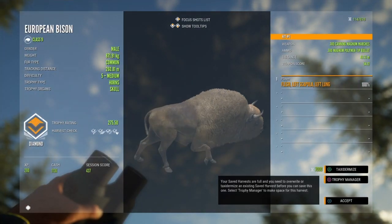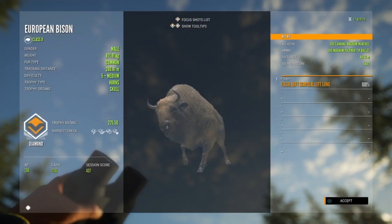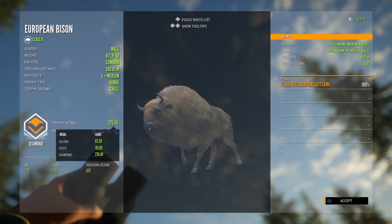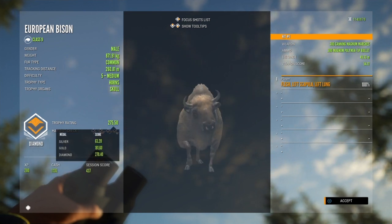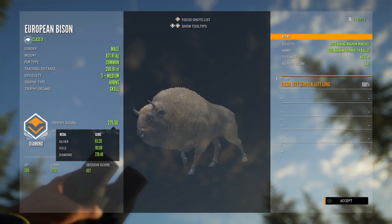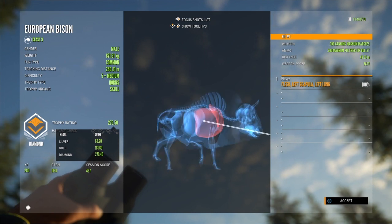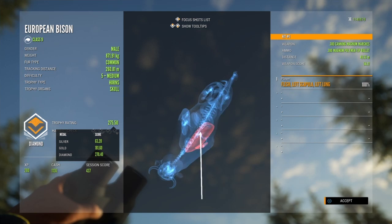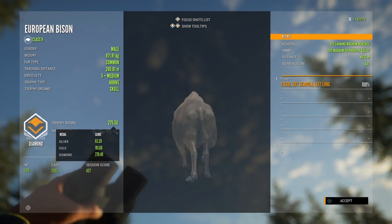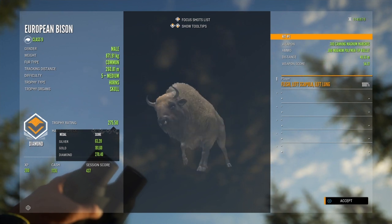Diamond — 275! Oh man, that is awesome. That is a diamond I have wanted for so long in this game. I mean, he's not a huge one — they max at 300 — but he's definitely not a bad one. 871 kg. I don't know if that's a heavier or lower weight. Perfect shot with the 300 — gotta love it. Close range, but he had just gone alert and was straight downwind of us. I will take it — a diamond is a diamond. That is something I've always wanted.